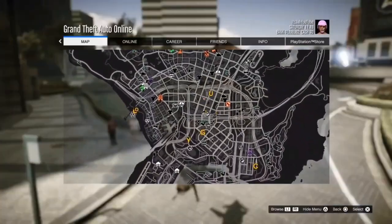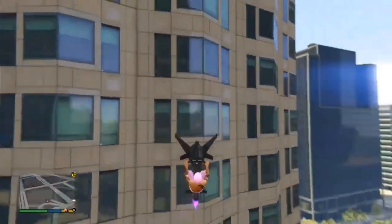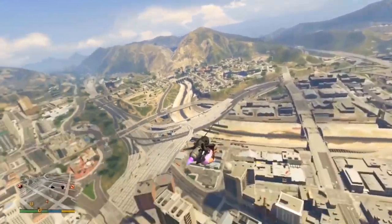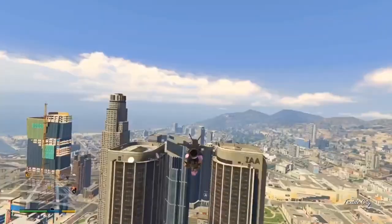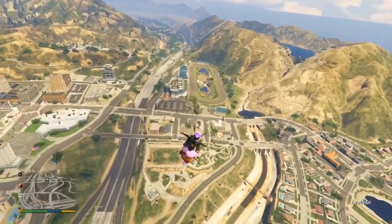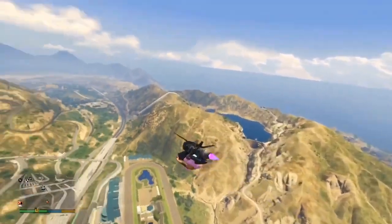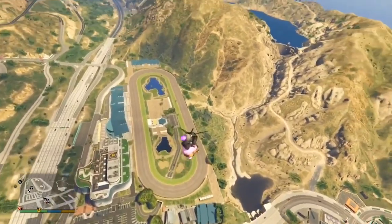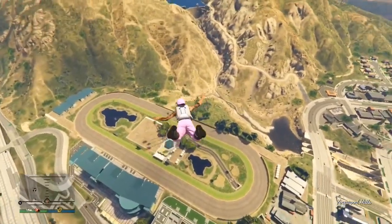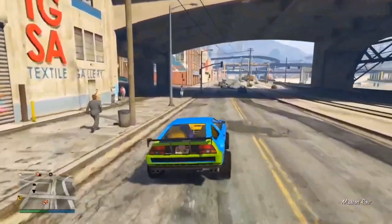For this next one — more of a trick than a glitch — get your Oppressor Mark 2 and fly straight up toward a building, then pull back on your joystick and hold to fly. You can actually fly the Oppressor Mark 2 upside down. It'll take a while to get used to the handling since everything is reversed, but you can go a lot faster and reach max height very quickly.